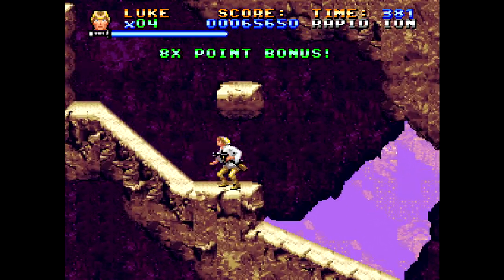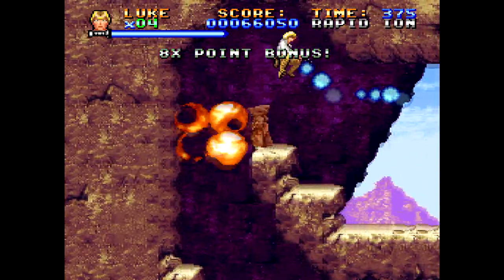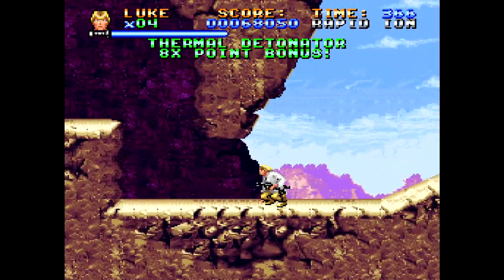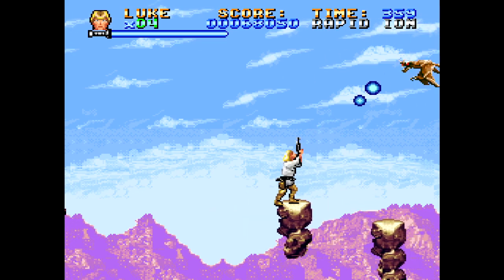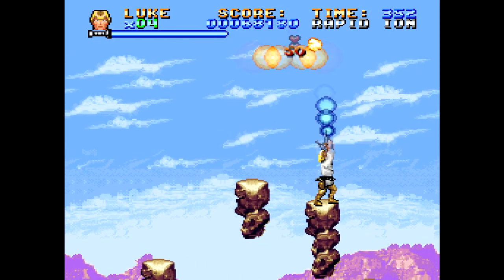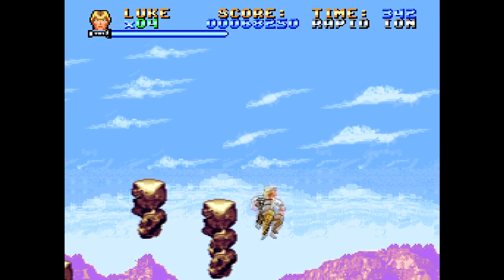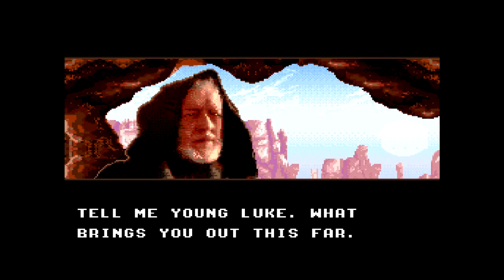If you keep collecting more Darth Vader heads, you get an increasingly larger points bonus, which can give you extra lives — not that it matters, because all your lives will be lost to just getting knocked down a pit. Thermal detonator. Time for more pixel-perfect platforming, except this time there's enemies — and if you hit them, you will miss your jump and die. You have to know that platform is there, and you have no way of knowing that. Took me about 75,000 tries during my practice run.